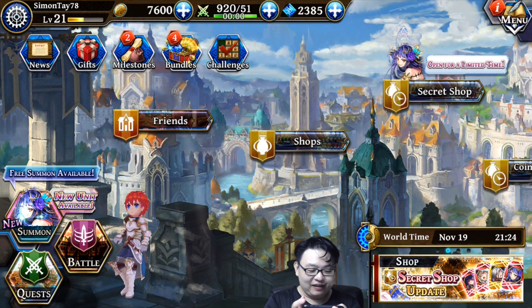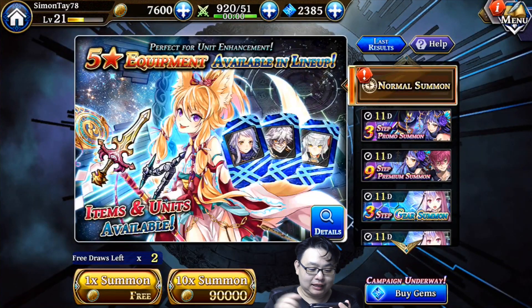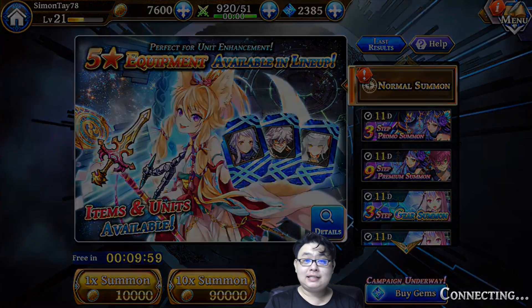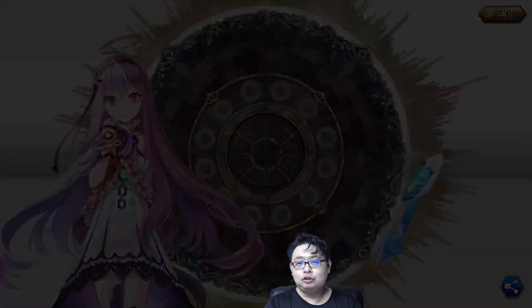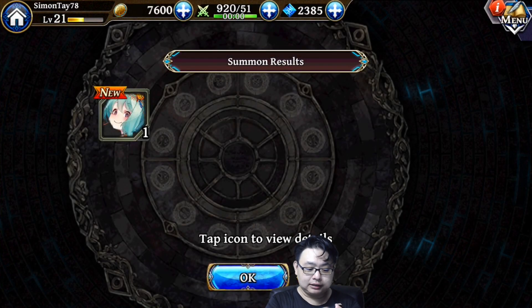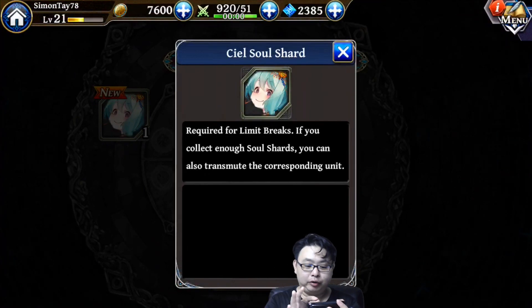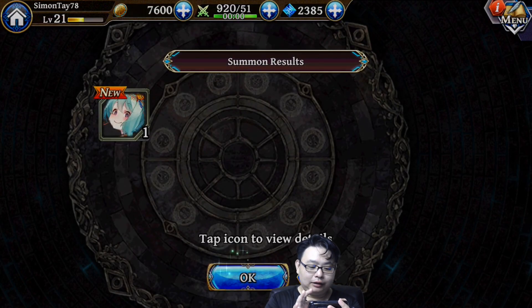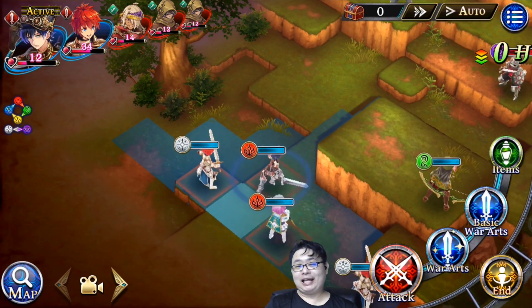Every 10 minutes you get one free summon, which is very interesting — it means you can keep coming back into the game and get a new summon each time. This time I got a new Seal Soul Shard for limit breaks, though I don't have that character yet.